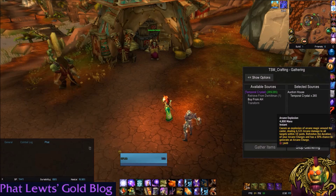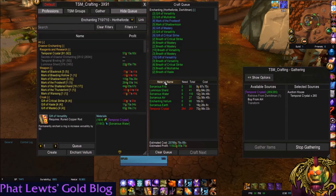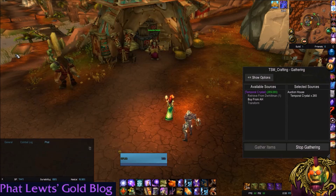I have it bound to the number 1 key. When I have my enchanting window open, pressing it crafts the next thing — my mouse cursor is all the way over here and I'm just pressing the button. You can spam that button now. I hope you learned how to craft items using Tradeskill Master and how easy it is — now you're thinking, I should have been doing this the whole time.